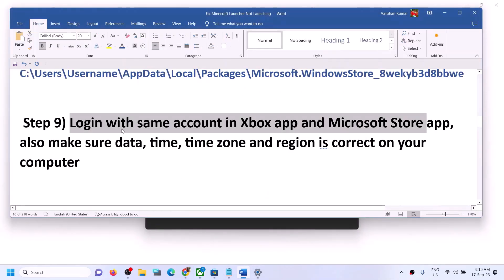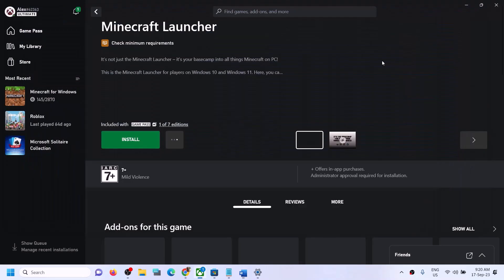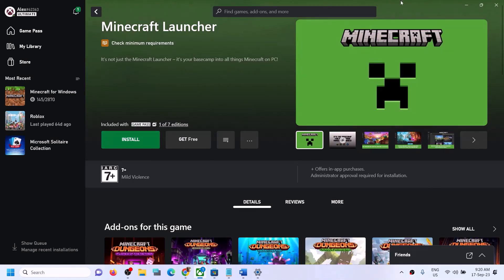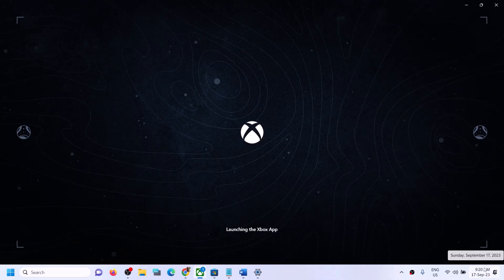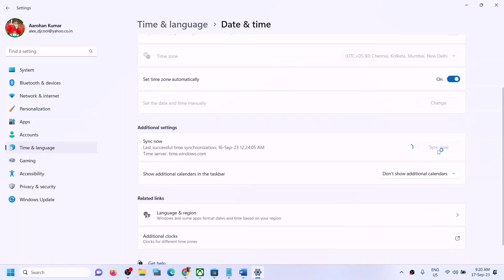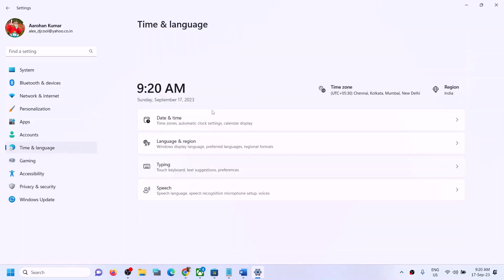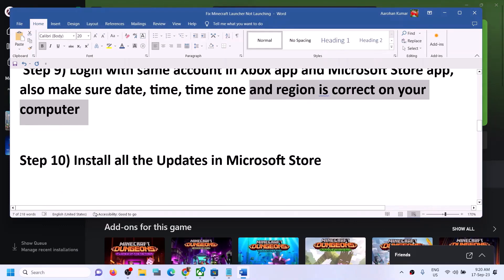If you're still facing the problem, make sure the date, time, and time zone are correct on your Windows computer. Right click on the date and time in the bottom right, click on Adjust Date and Time. Make sure 'Set time automatically' is on and 'Set time zone automatically' is also on. Click on Sync Now. Then go to Time and Language, go to Region, and make sure the correct country is selected.